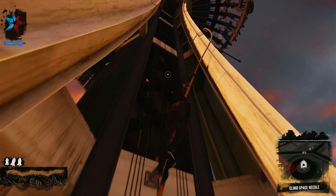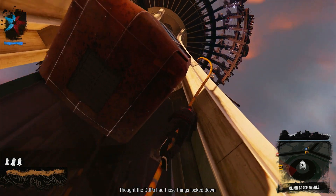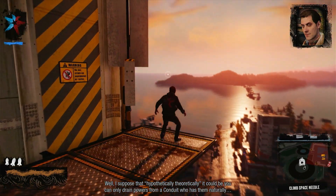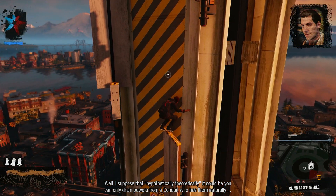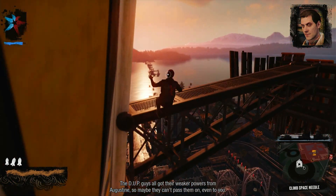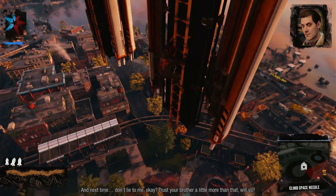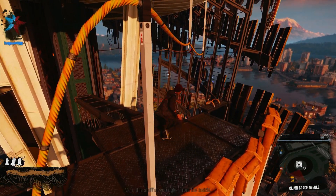So I just gotta climb to the top of this. Wow, I thought the DUPs had those things locked down. Wow, that's crazy. Well, hypothetically it could be that you can only drain powers from a conduit who has them naturally — a prime conduit like Hank or hopefully Augustine. The DUP guys got all their weaker powers from Augustine so maybe they can't pass them on even to you. So you're saying we have to keep going. Read you loud and clear. Trust your brother a little more. Man, this stuff's even uglier from the inside — looking forward to taking this stuff down.